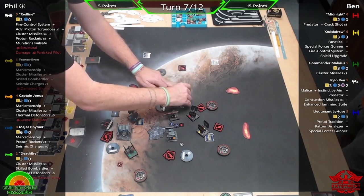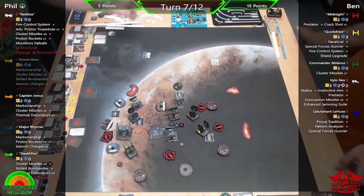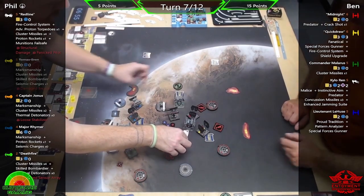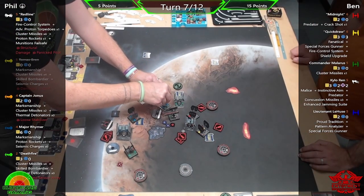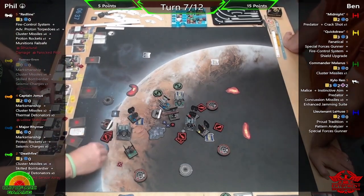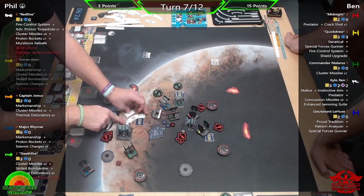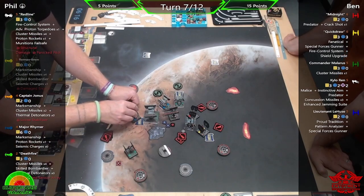There's a seismic charge from Rhymer — looks close enough to get the gas cloud. We'll see. I think at this point give it a go even if it's not going to work. Rhymer probably won't get many other options to drop it. He's used his other munitions, so getting them into play is always good. Rhymer might be able to Proton Rocket something — fingers crossed. If he does get a Proton Rocket off, there's a good chance of taking out Midnight, Malarus, or LaHuse if he has the shot.